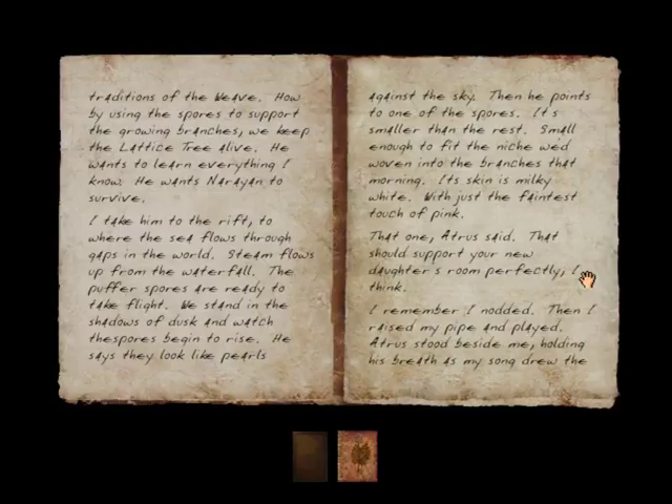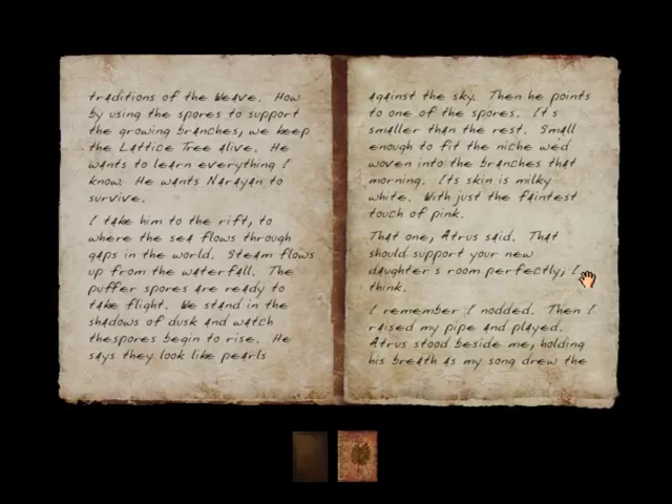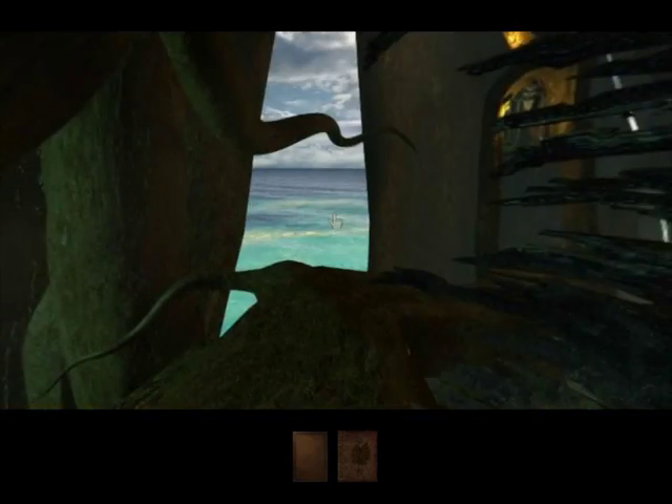"I take him to the rift, to where the sea flows through gaps in the world. Steam flows up from the waterfall. The puffer spores are ready to take flight. We stand in the shadows of dusk and watch the spores begin to rise. He says they look like pearls against the sky. Then he points to one of the spores — it's smaller than the rest, small enough to fit the niche we'd woven into the branches that morning. Its skin is milky white with just the faintest touch of pink. 'That one,' Atrus said. 'That should support your new daughter's room perfectly, I think.' I remember I nodded, then I raised my pipe and played. Atrus stood beside me holding his breath as my song drew the hollow spore in close. As soon as it was near, he threw the net and dragged it in. This is what I remember. This is why I said he could send me his sons." Very interesting journal entry — that gives us a little more detail about how Atrus and Savidro first met, as well as Narayan itself and some of the traditions there.